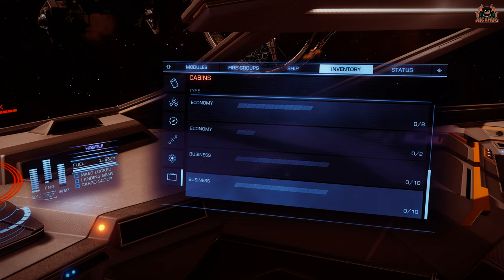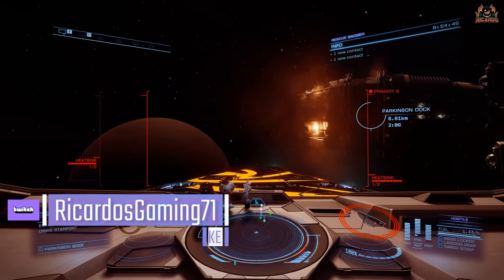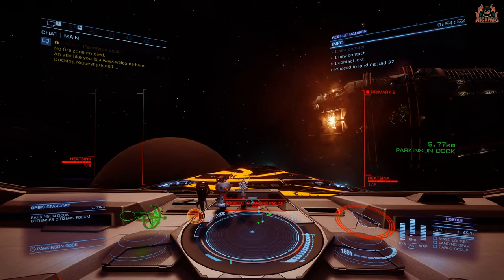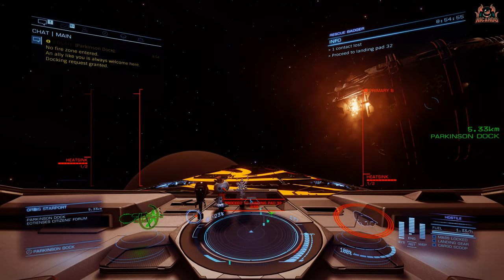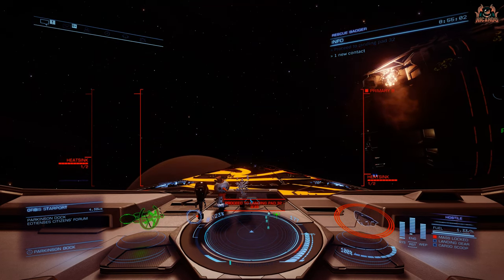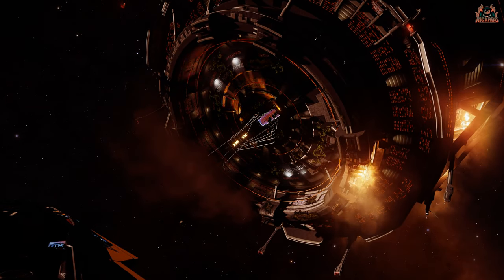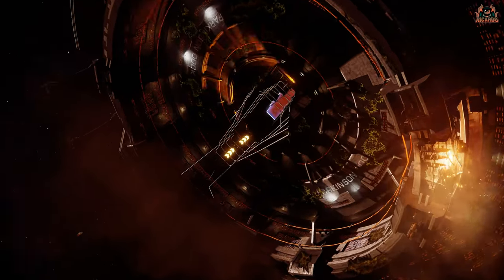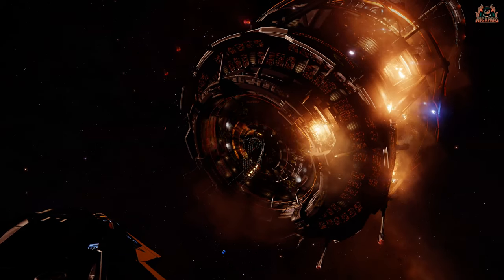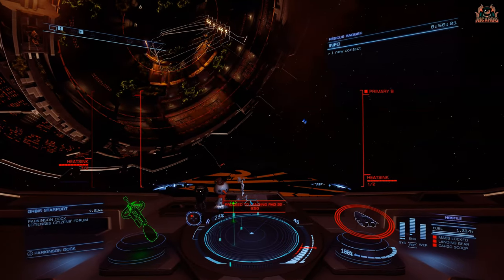I filled my Anaconda to the brim. I couldn't get economy cabins so I went for business cabins, but there's nothing stopping you putting in lower-grade economy cabins — you can get even more people in. Tune your ship and loadout to what's best for you. On approach I've requested docking; you can see all the flames around the entrance and egress port. I typically tend to deploy the cargo bay and put my landing gear down to go in nice and slow. I'm setting my fire group so my collector limpets and heat sinks are ready.